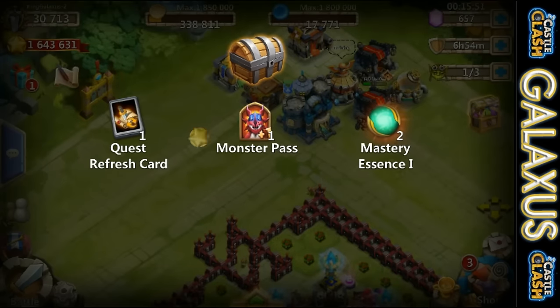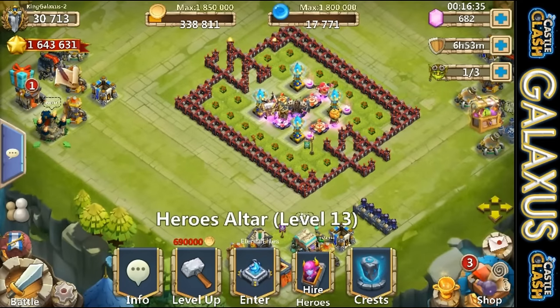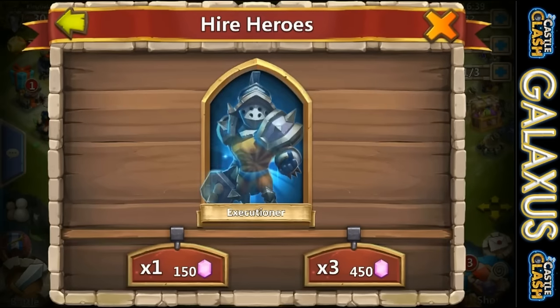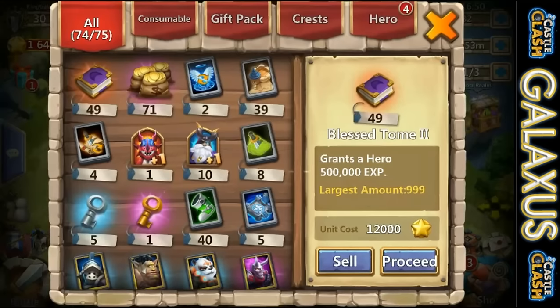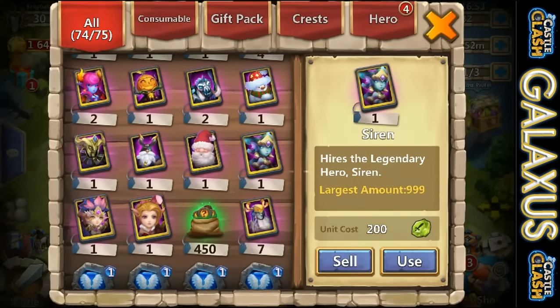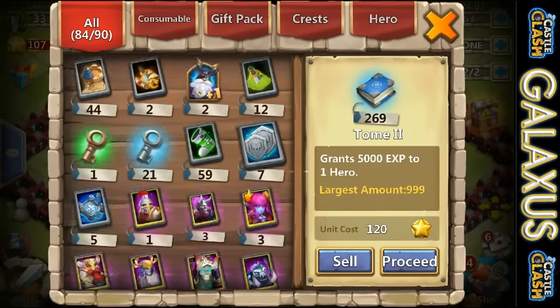So we're opening up a lucky chest - we got four of those. Ended up with a quest refresh card. Haven't gotten any level five talent chest for a while so I'm hoping for one of those to pop out sometime. Had a couple of gems and look what we got - picked up a legendary hero. It's pretty cool with 600 gems. Now it's a Siren. We already have a Siren on this account so we'll just leave that in card form, but we'll be able to use it for evolution.